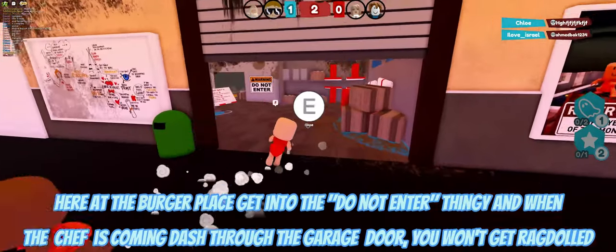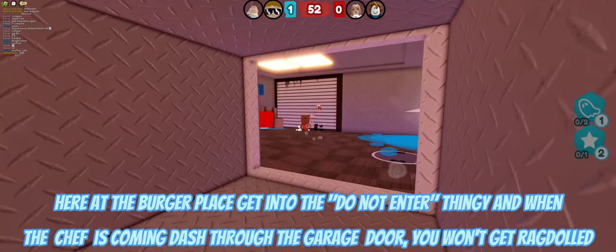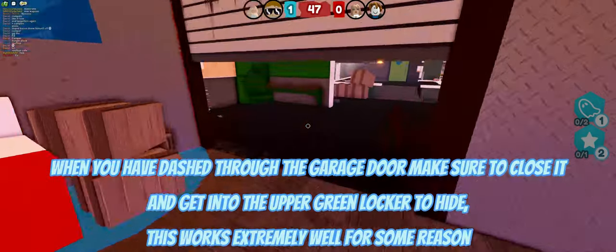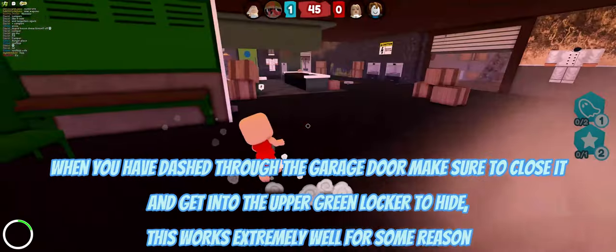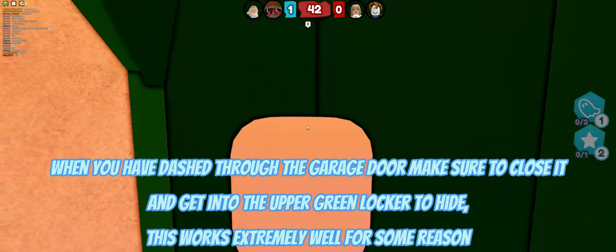Here at the burger place, get into the do-not-enter area, and when the chef is coming dash through the garage door — you won't get ragdolled. When you have dashed through the garage door make sure to close it and get into the upper green locker to hide. This works extremely well for some reason.